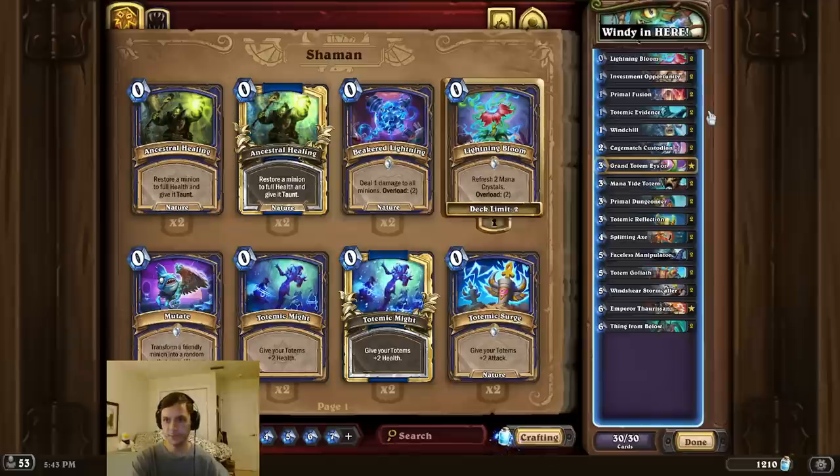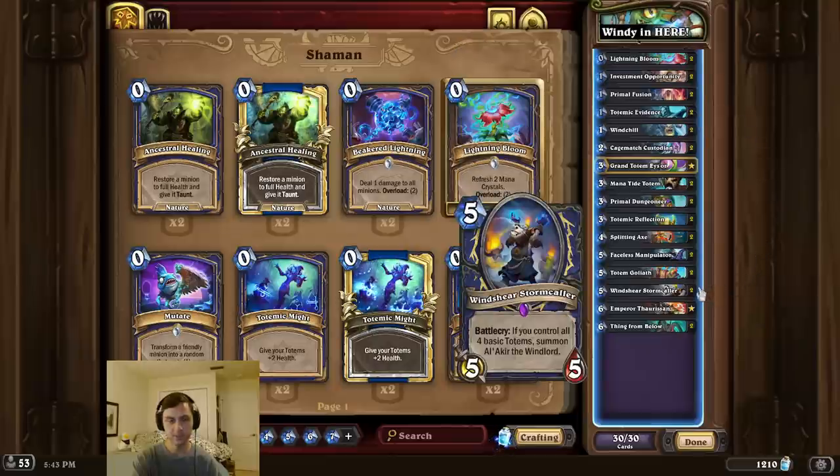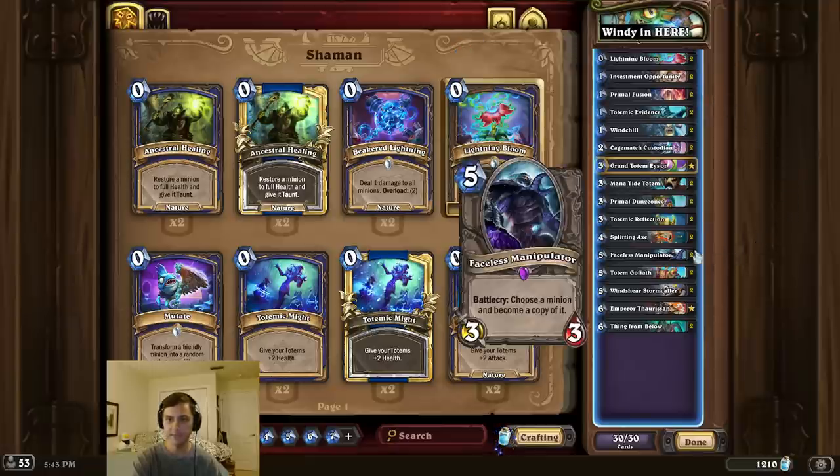So for this combo, we're first going to start by playing Totemic Evidence to summon all four basic totems. Then we play a Windshear Stormcaller to summon a free Al'Akir. And then we buff that Al'Akir with double Primal Fusion. And finally, we copy it with a Faceless, and we swing all-out face for the OTK.